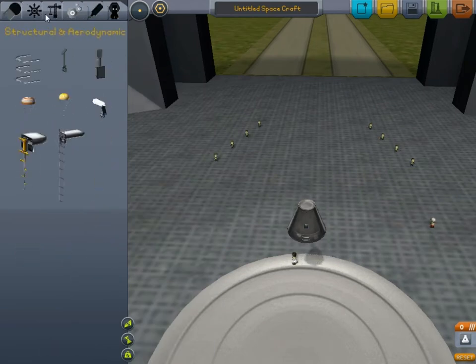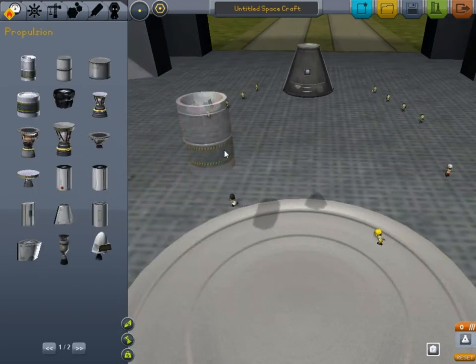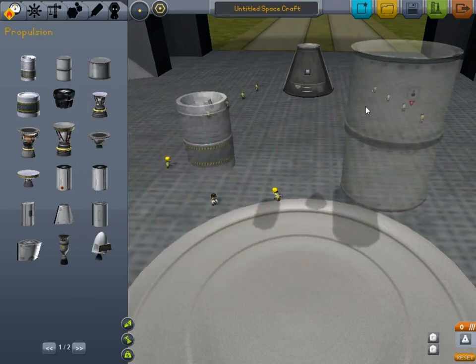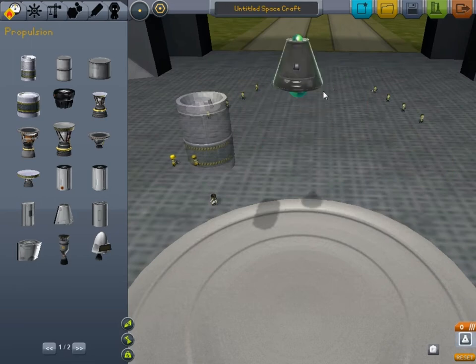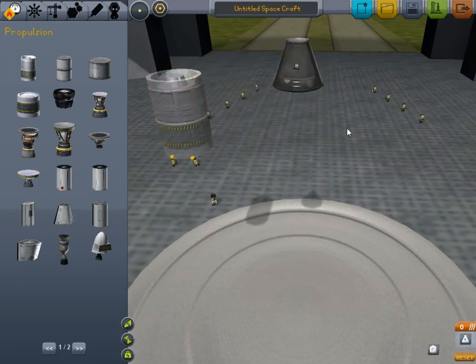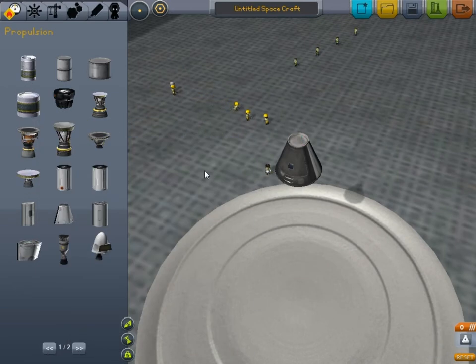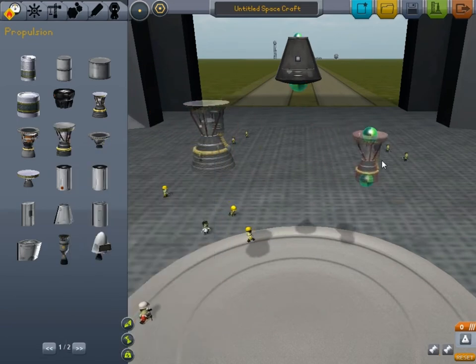So here we are — we have all the parts, we have our various stages. In the newest update they added two sizes of things. This is the smaller version that would work with this size of fuel tank. This other size of fuel tank is significantly bigger — that would be for the three-person spacecraft, which is probably what we'll be using more. These are half-sized fuel tanks you can put on the outside.